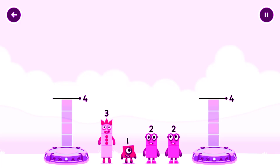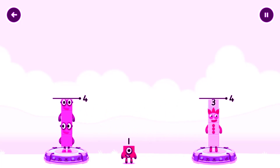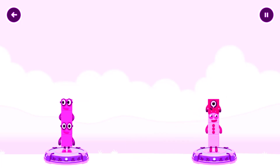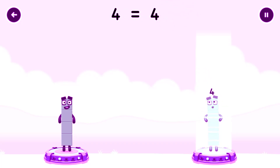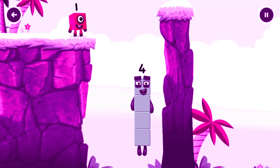Share the number blocks evenly to make two groups of four. 2, 2, 3, 3. Wow, you cracked it! 2 plus 2 equals 4. 3 plus 1 equals 4. 4 equals 4. I am 4. Have we met 4? Good job!